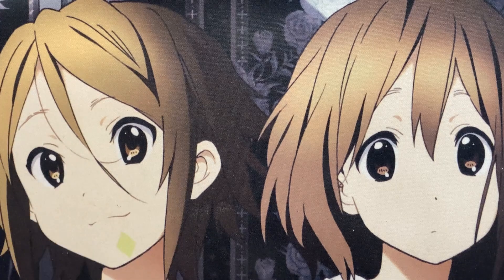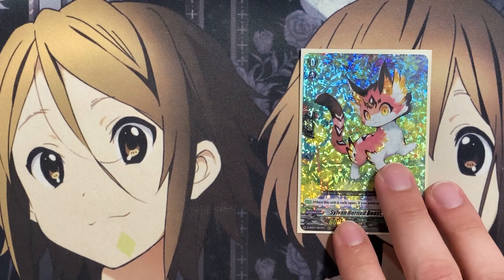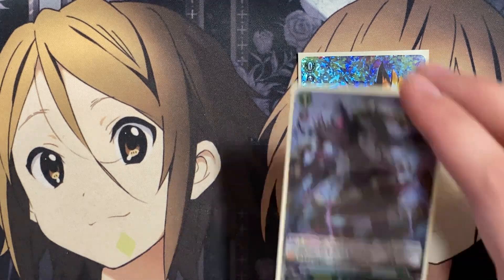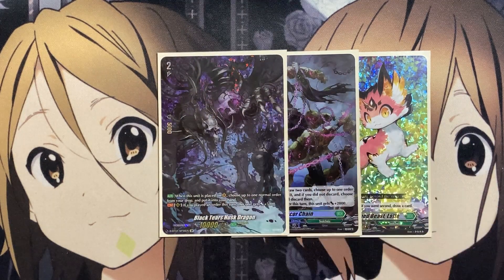Starting with the Ride Deck — we don't have anything particular, so we're using the best generic cards available. Our starter is Sylvanhorn Beast Lot, which draws a card when ridden upon if you went second. Our Grade 1 is Rancor Chain, which on the Vanguard circle lets you Soul Blast 1, draw 2 cards, then discard up to 1 order card — or 2 cards if you didn't discard an order — giving you draw power and an order in the drop zone. Our Grade 2 is Black Tears Husk Dragon, which when placed on Vanguard lets you choose up to 1 normal order from your drop and put it into your hand, recycling back the card discarded for the initial draw 2.